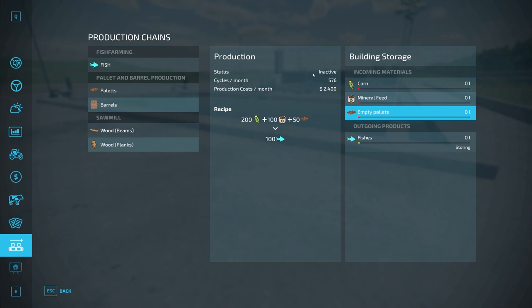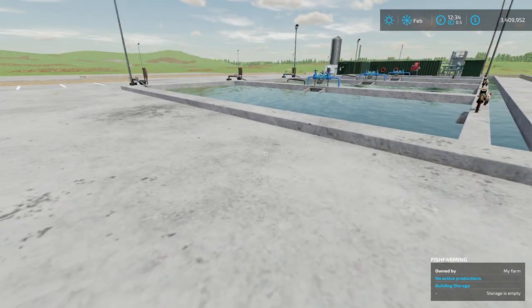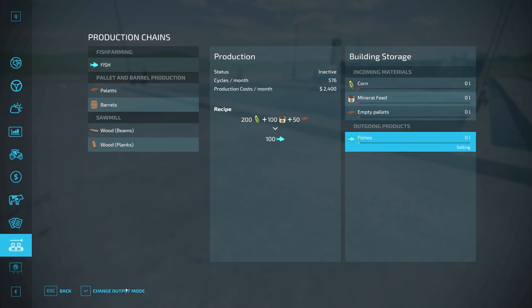If you have it set to one-day months like I do, it's going to do 576 cycles a day. If you have it set to two-day months, it's going to do 576 cycles over the course of those two days. So it's going to input 200 liters of corn, 100 liters of mineral feed, and 50 liters of empty pallets to give you 100 liters of fish. This shows you what you have in terms of incoming materials, and down here is how many fish you have in storage. If it's set to storing, as soon as it gets a full pallet and there's space, it's going to spawn pallets out. You can change that to selling — though it will take a cut — or distributing, which moves it further along to the next production chain.